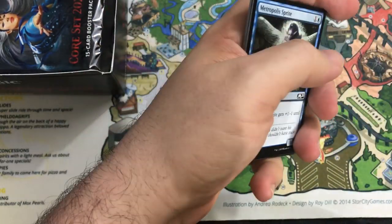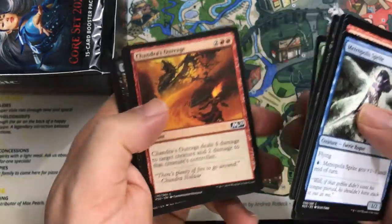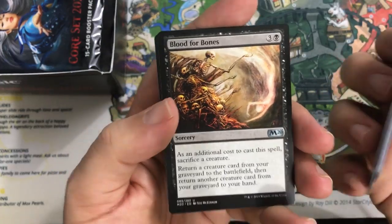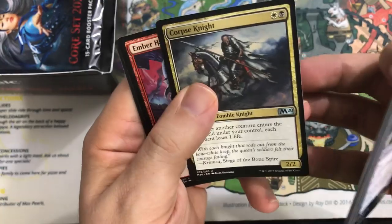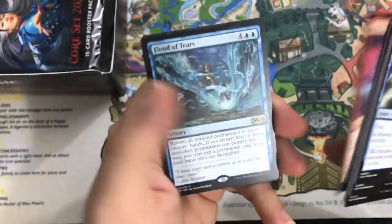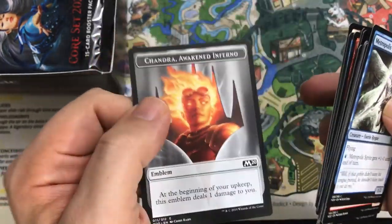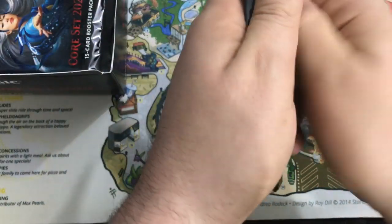Here is pack number one. I'll just thumb through the commons for the first couple packs and then skip to at least the uncommons. Blood for Bones — a good card actually. Corpse Knight, it's a 2/2, not a 2/3. Ember Hauler. And we get Flood of Tears as our first rare — that's not bad. You can also get an emblem. Flood of Tears has seen a little play; I'm happy to get a copy of that card I might want to try out.